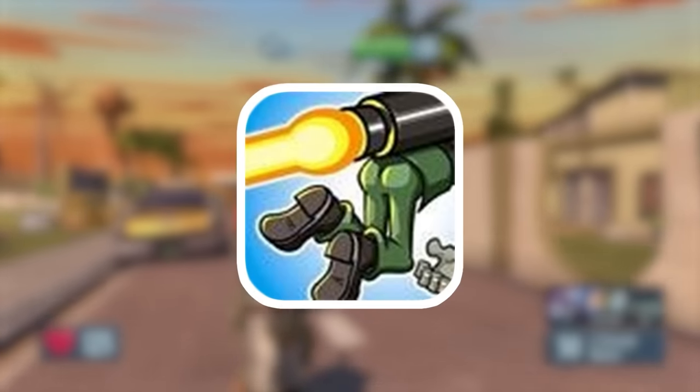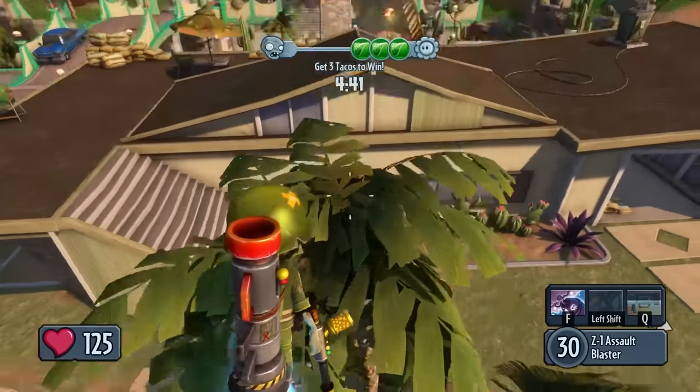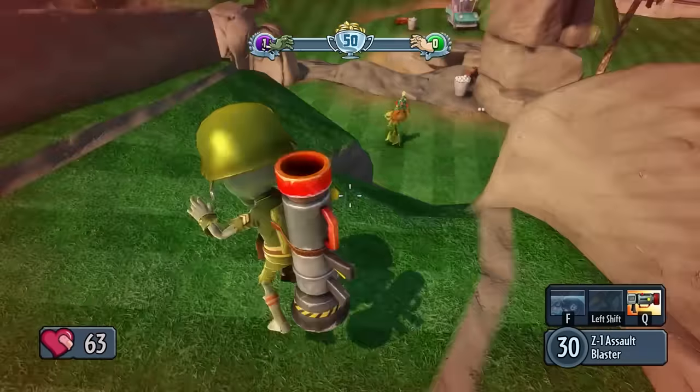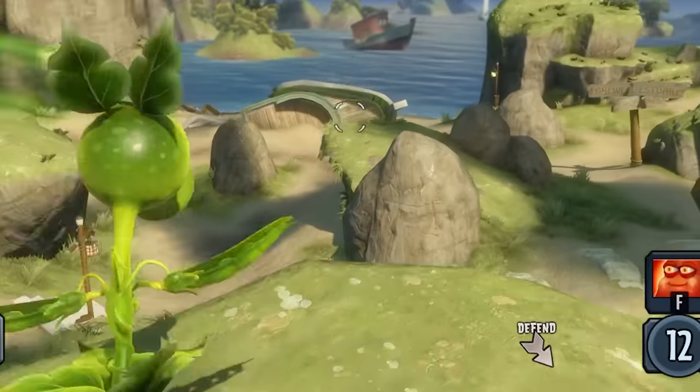His second ability is Rocket Jump, which is probably the most useful ability in the game. It gives you an absolutely huge boost into the air that allows you to get pretty much wherever you want on the map, which is very useful when there are, like, no invisible barriers anywhere. Yes, you heard me. I'm going to talk about it later.